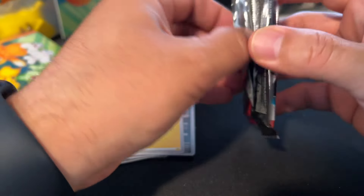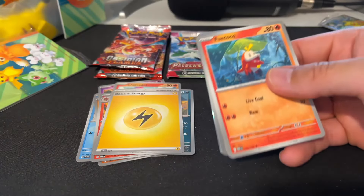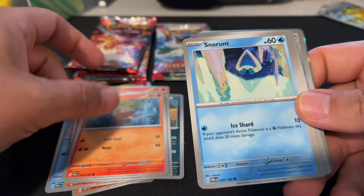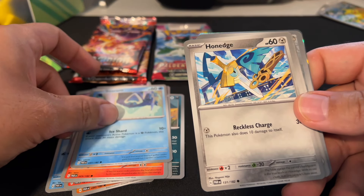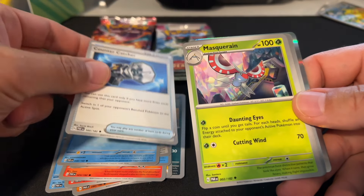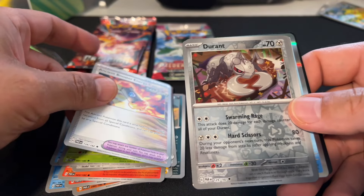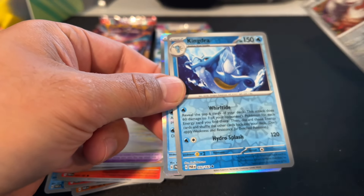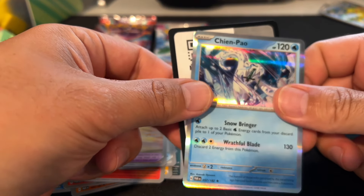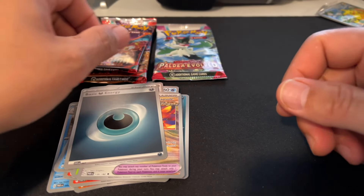Let's do the second Paradox Rift here. Fuecoco, Fuecoco, Snorunt, Honedge, Horsea, Counter Catcher, Masquerain, Ancient Booster Energy Capsule, Durant, Kingdra, and Chien-Pao. Energy on the back here, basic energy. Okay, there you have it.